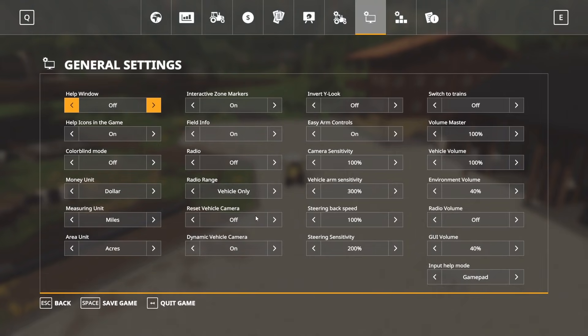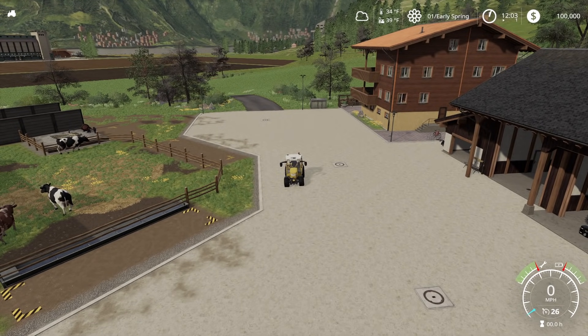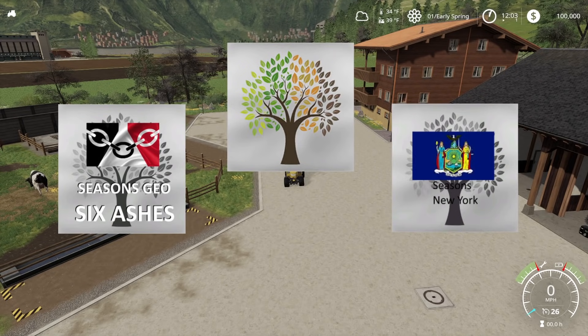The first thing I want to mention is the difference between Seasons and Seasons Geo. The image you see on screen is the icon for the Seasons mod on the ModHub. The other things you can download are called Seasons Geos. There are two examples shown — one on the left is a geo specific to a map, and the one on the right is one for a region. There are probably hundreds on the ModHub.